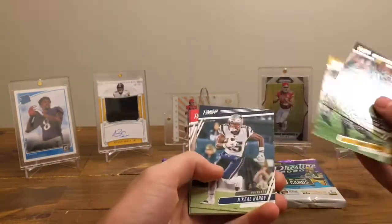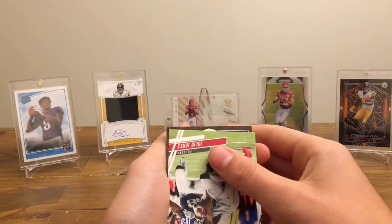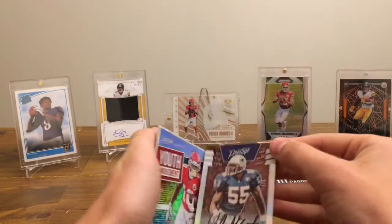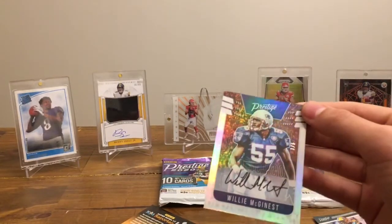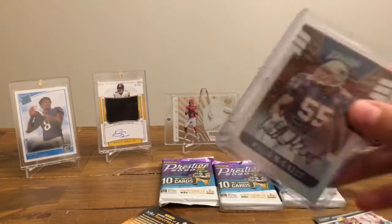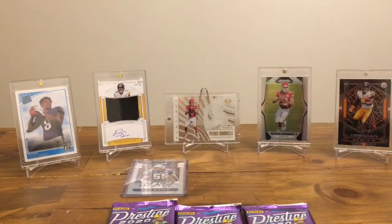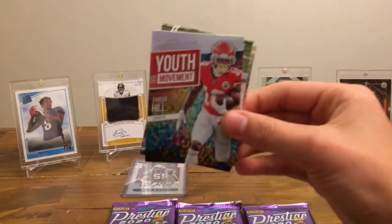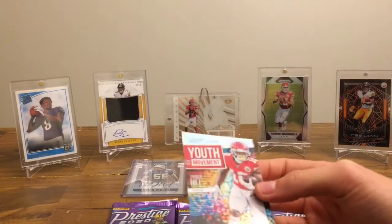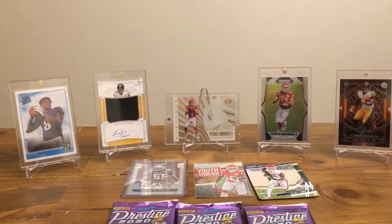Adrian Amos, James Conner, Nikhil Harry, OBJ. Got our first auto — Julio Jones. William McGinnis — oh my goodness, look at that. Like a legend, old school auto, that's awesome. Tyreek Hill Youth Movement — nice looking card, it's awesome. I like some of the insert designs from this year. CD Lamb, not bad. Desmond Patton and Stephen Montez. So that was our first pack and that was pretty cool.